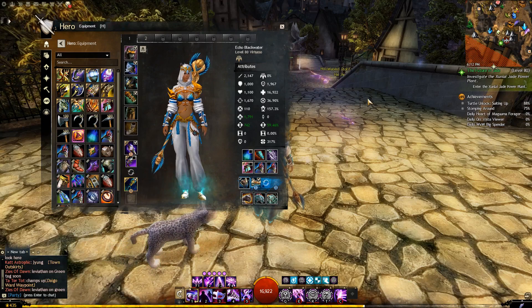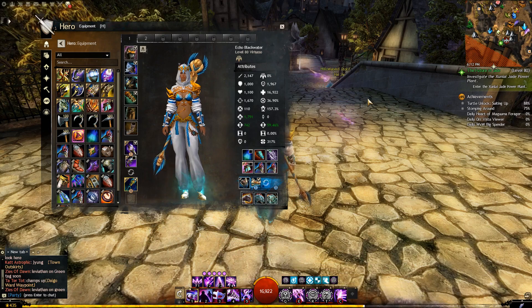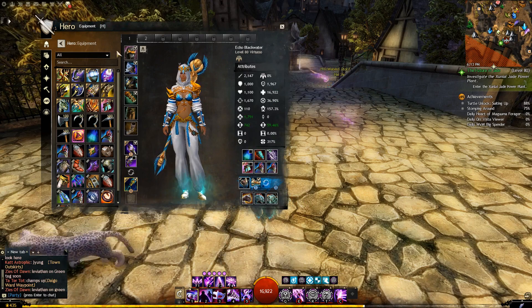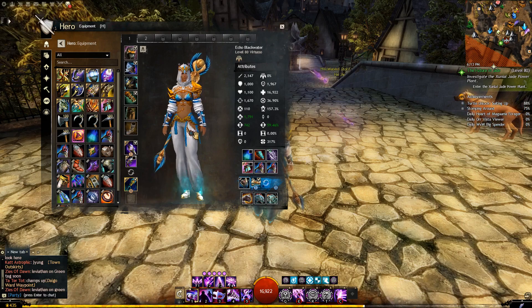Before we go on, let me take a quick look at what I consider the optimal way to put this together. You're going to see this build on another Mind Over Meta video coming up soon — I think it's super strong, and I came up with it while making this budget build. In the future we're going to want to run this in complete Viper's gear with Crate runes, Bursting sigils, and Earth sigils.